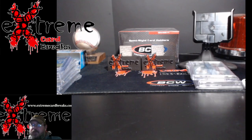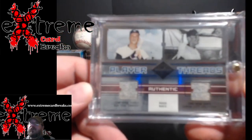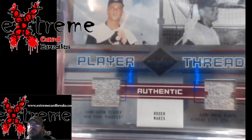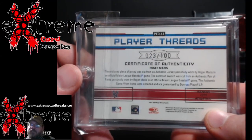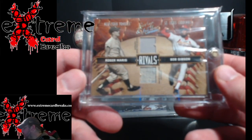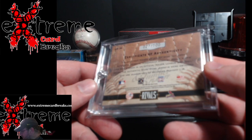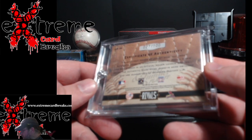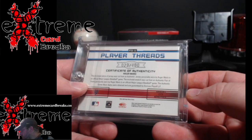Continuing on, part three of the mail week - only three cards, all from the same person off Whatnot. First up, Roger Maris Leaf Limited dual relic - the old gray dirty swatch, out of 100. These go for like 40 to 50 bucks. Same with this next one: Leather and Lumber with Bob Gibson and Roger Maris, also out of 100. It says the relics are authentic jerseys personally worn by Maris and Gibson - game-worn items.